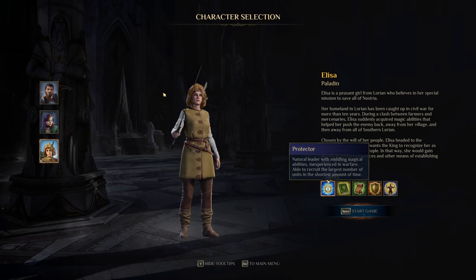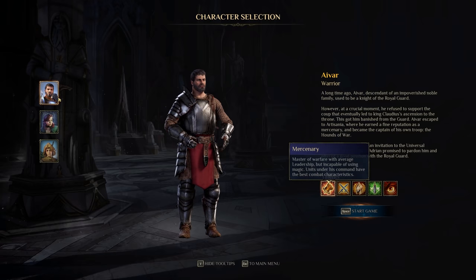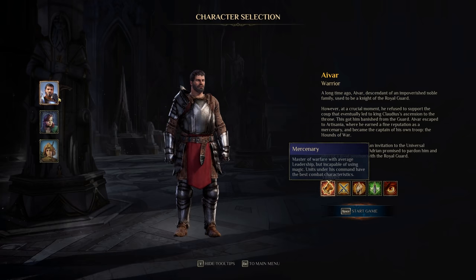Each one gets four talents and then a special talent that is unique to them. If you read the warrior's description, it says 'incapable of using magic' — that is not true. All three of the archetypes have access to all of the talents, so do not feel like you are gated from any type of content by choosing one or the other.